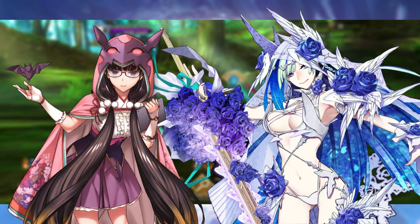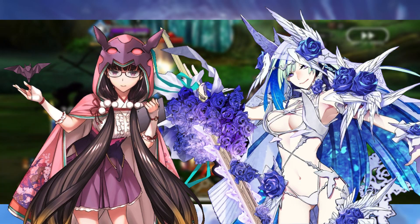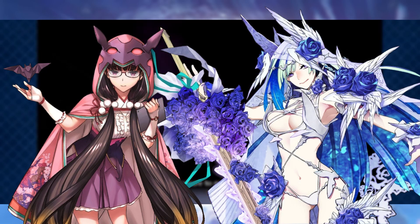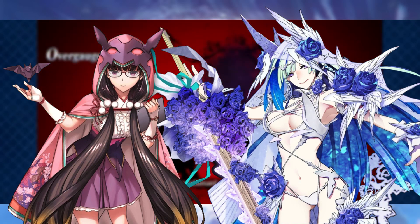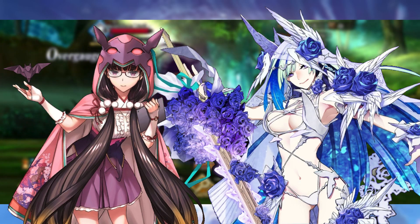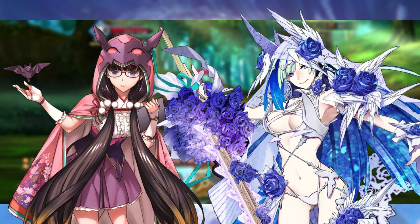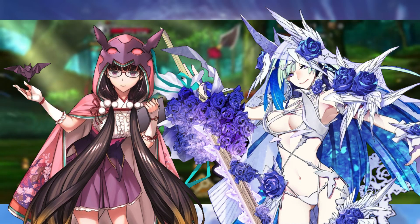Osakabe Hime can be a good alternate five-star option considering her noble phantasm now provides buster card effectiveness for three turns — you can use this before Brynn's noble phantasm to get a boost even if you've only got one buster card. She also has the ability to charge an ally's NP gauge by 20%, which Brynn would very much appreciate, and she can increase the critical strength of all allies for three turns if you're generating a lot of critical stars, maybe by running Fragment of 2030.